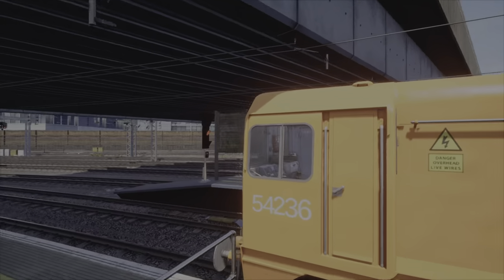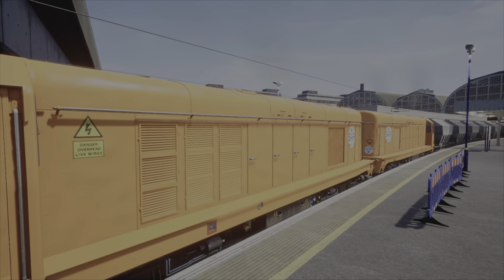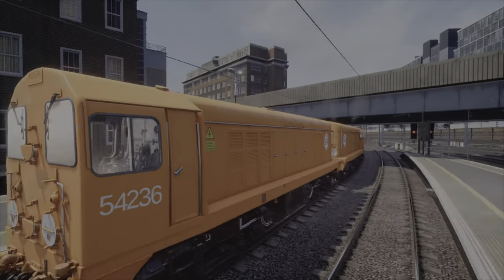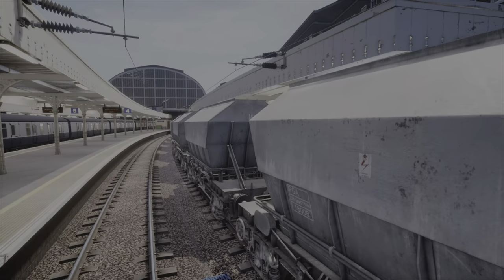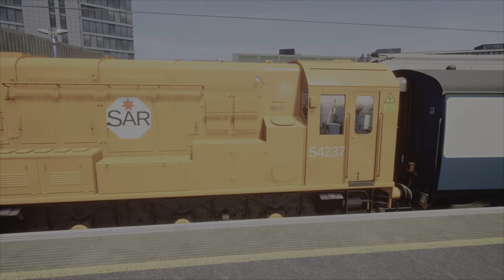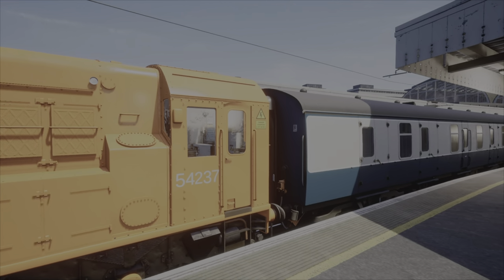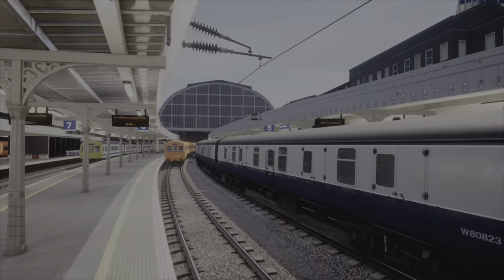Next up are the Class 20s — this is the custom livery for the Class 20s, Simulation Alley Railway 007. With in-game livery for these. Next up is the Class 08, Simulation Alley 007 Railways custom livery, with in-game wagons.